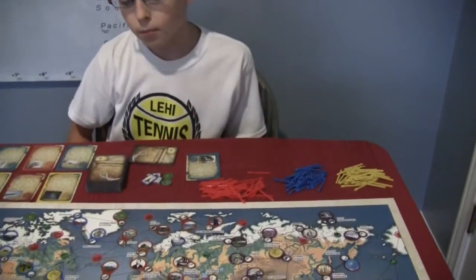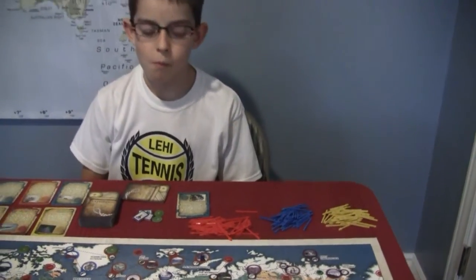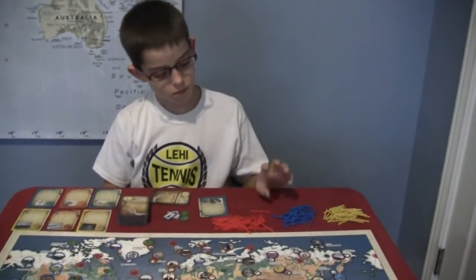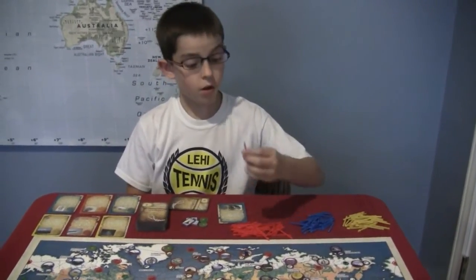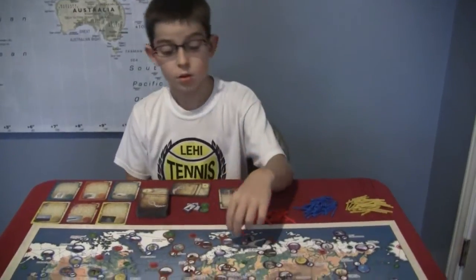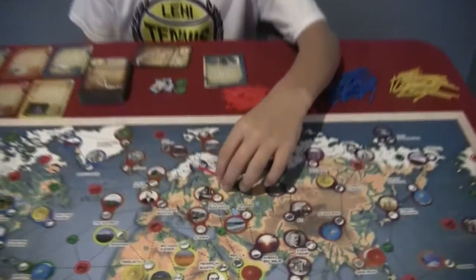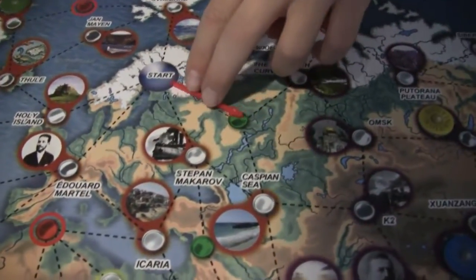Do you only have to do arrows of certain colors when you play them? No. Well, why don't you show me how it's played? On your turn, I play an arrow of my color of my choice. So I'll place it down right there. And that's that — the red expedition's headed off that way.